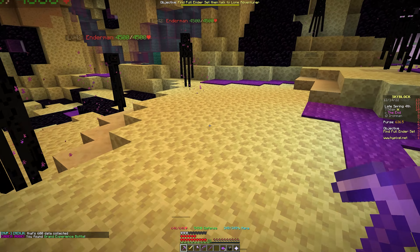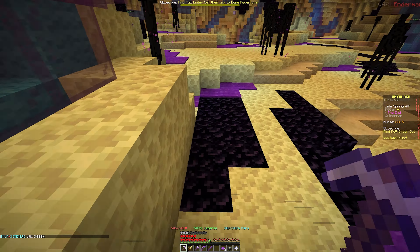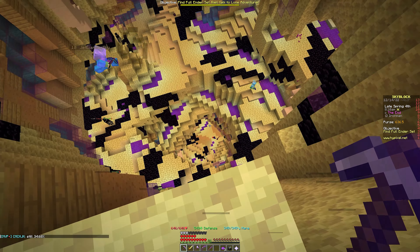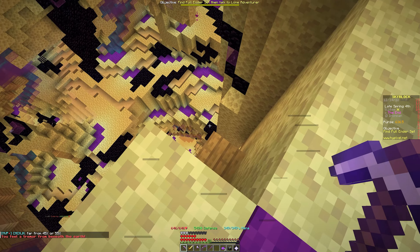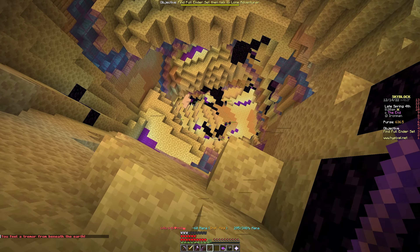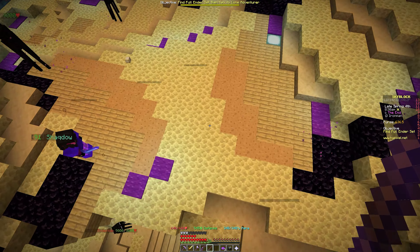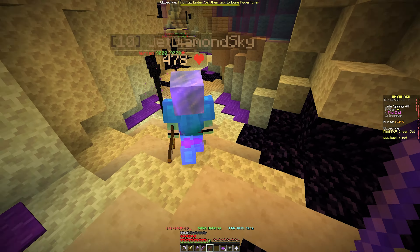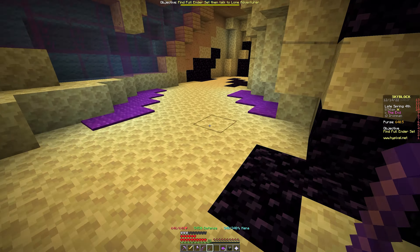There are more endermen down there — the big ones with 6,000 HP, getting even larger further down. Looking over the edge, way down there is a portal to the dragon area. Let's sneak our way down. I put Feather Falling on my boots. These endermen have 9,000 HP down here so we definitely don't want to look at them — that will kill us fast.